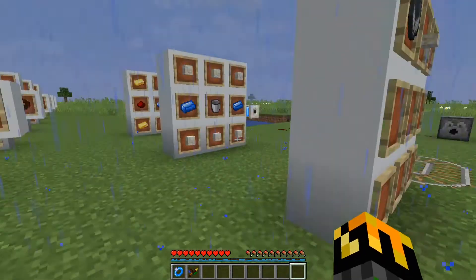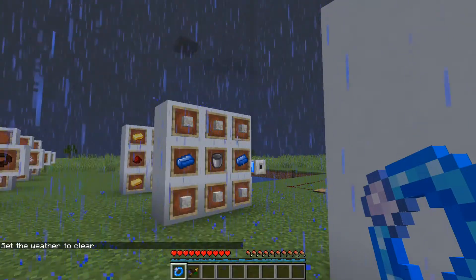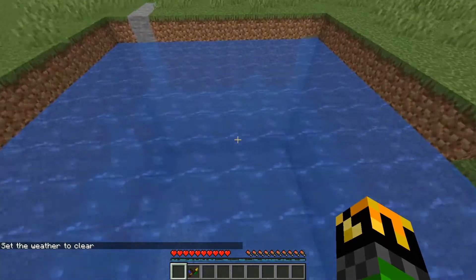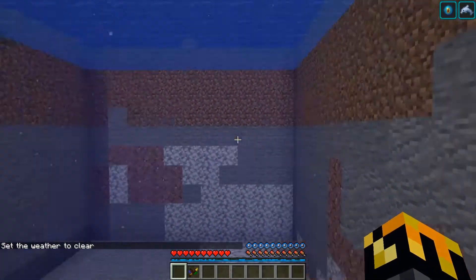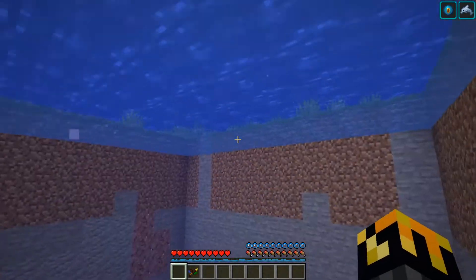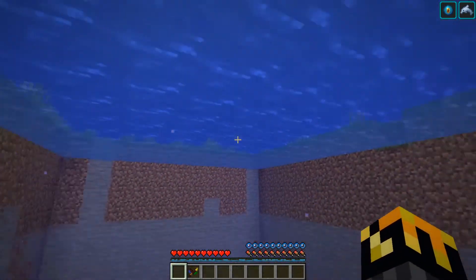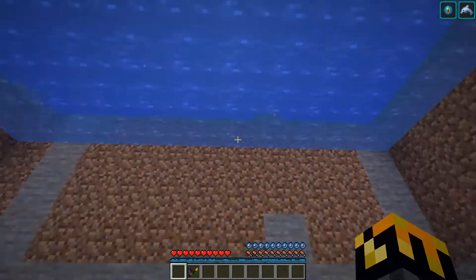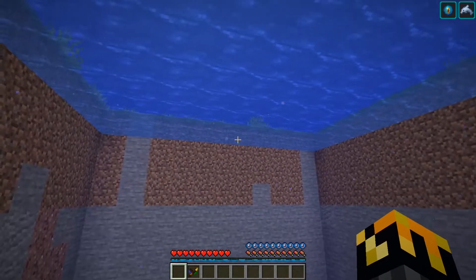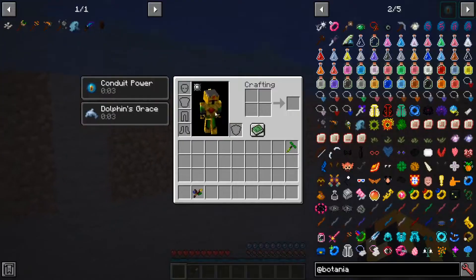If I take this and quickly change the weather, I'll equip it and take a dive in this little pool. As you can see in the top right, I have 2 little enchantments. One makes me swim faster, and the other one allows me to see underwater. But another great thing is that I don't lose air as I swim, as you can see.